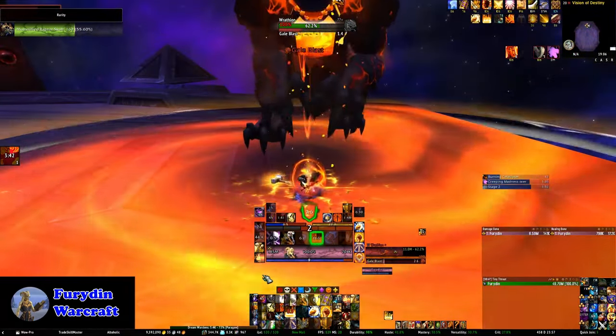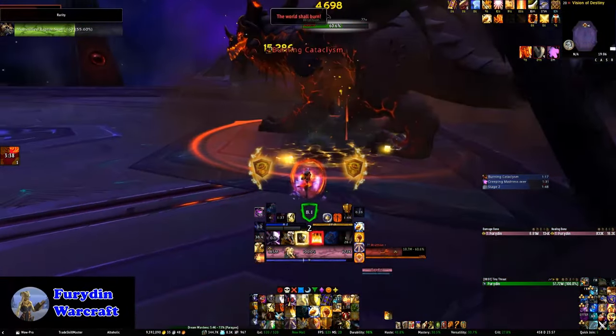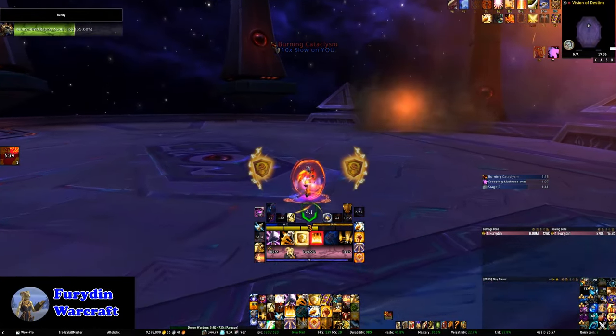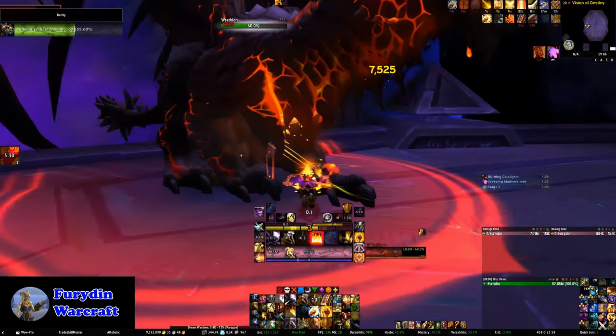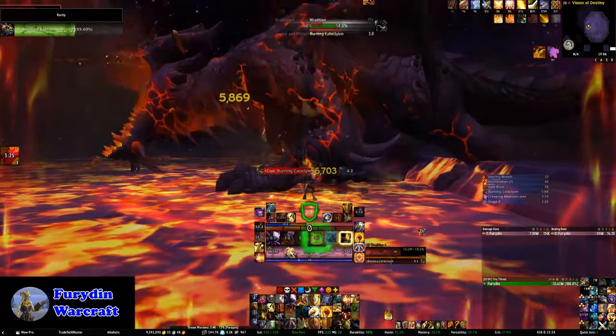First up is Wrathion. Now Wrathion has a very strangely high health pool for a first boss and he can take a while to burn him down. Every so often he takes off and flies to a new location and then coats the floor in fire. That fire no longer does much damage, so you can just run over and keep damaging the boss.